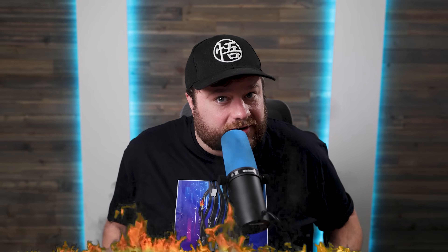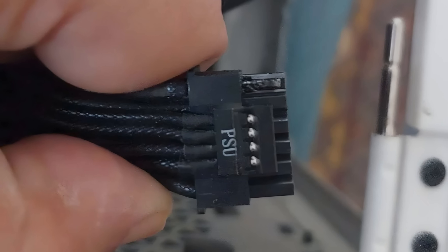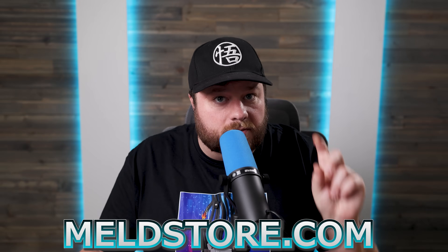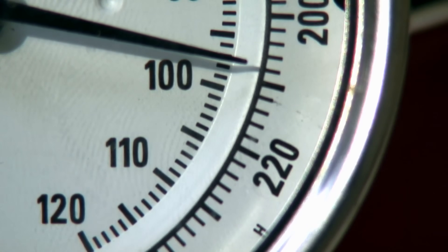Luckily, this t-shirt won't set your house on fire. Besides the soft fabric, it's what any true PC enthusiast should wear while watching their investment combust in style. It's breathable, comfy, and actually built to last. You can get it right now at MeltStore.com — that's M-E-L-D-Store.com — or visit the link in the description. Don't let your GPU be the hottest thing in the room.